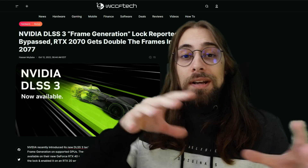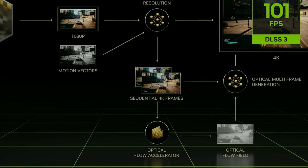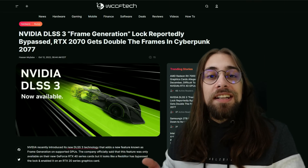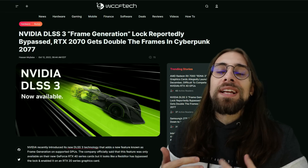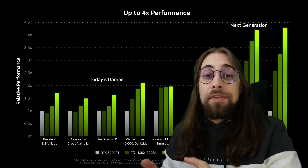This happens because previous generation cards already have the optical flow accelerator, which is used to predict or create these fake frames. If the optical flow accelerator is already on previous generations, it means the hardware technically supports DLSS3 with frame generation. But Nvidia locked it to current cards to make it a selling point of the RTX 4000 series — not just in terms of raw performance, but also with DLSS3 and high FPS.